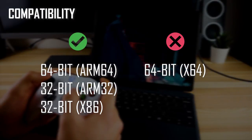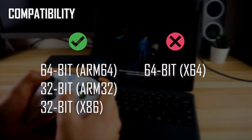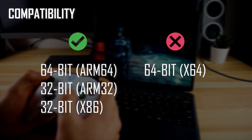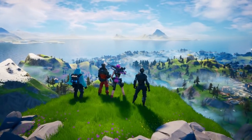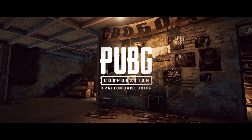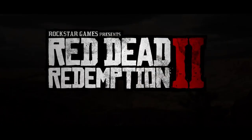The Surface Pro X can run ARM64, ARM32, and emulated x86 apps, but it's not compatible with x64 apps unless the developer has ported their app to ARM64. Most popular PC games in the last five years have been 64-bit x64 apps, so they can't be played on here as of right now.